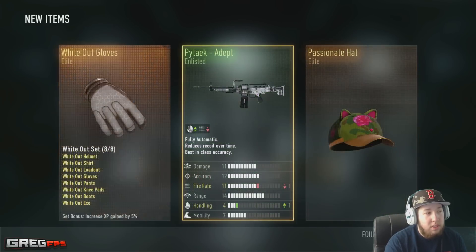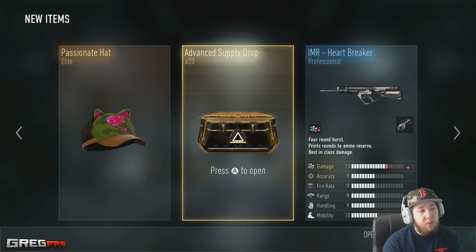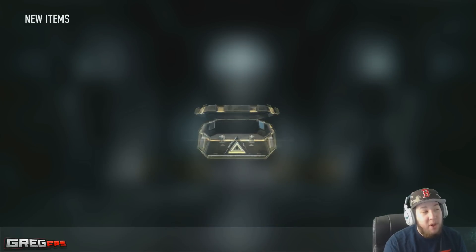One really cool thing they actually added in today — as you can see on the whiteout gloves, it shows all the stuff that makes the entire gear set. The stuff in yellow you already have. I have the entire whiteout set, and you can use that to increase your XP gain by 5% when you play online. If you're wearing the entire gear set it increases by 5%, which is really cool. They added that in today on Xbox One. Still 23 more to go.